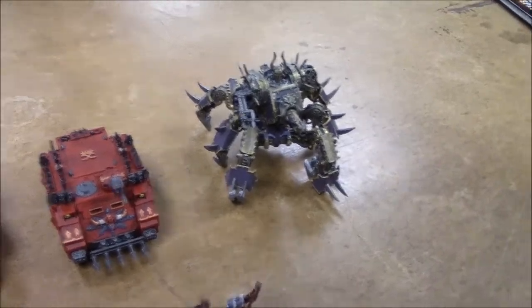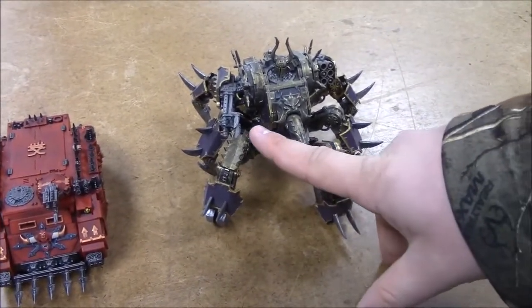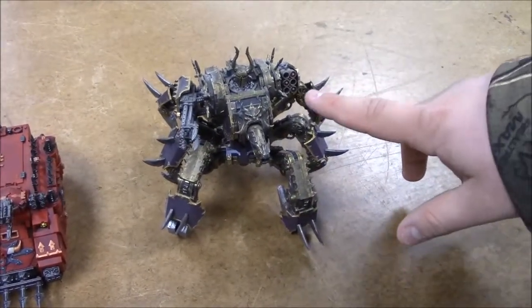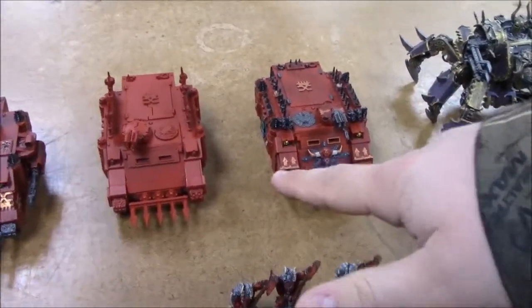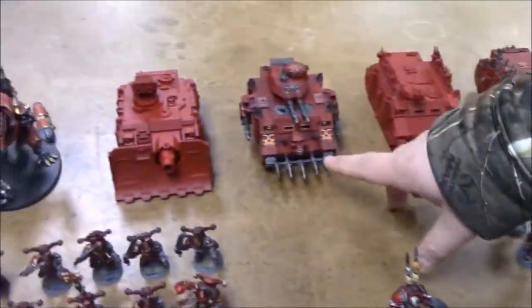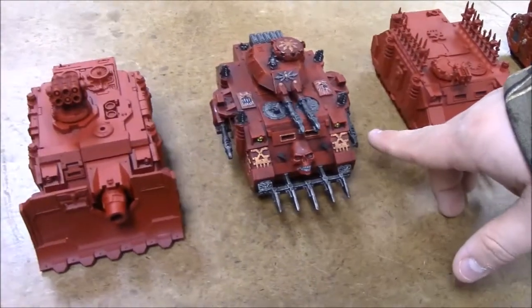In the back is the Defiler. It's got the Reaper Auto Cannon and the Battle Cannon, we're all set there. Two Rhinos, just the Combined Bolters on top, nothing else on it. The Predator with Twin-linked Las Cannon and Las Cannons on the side.